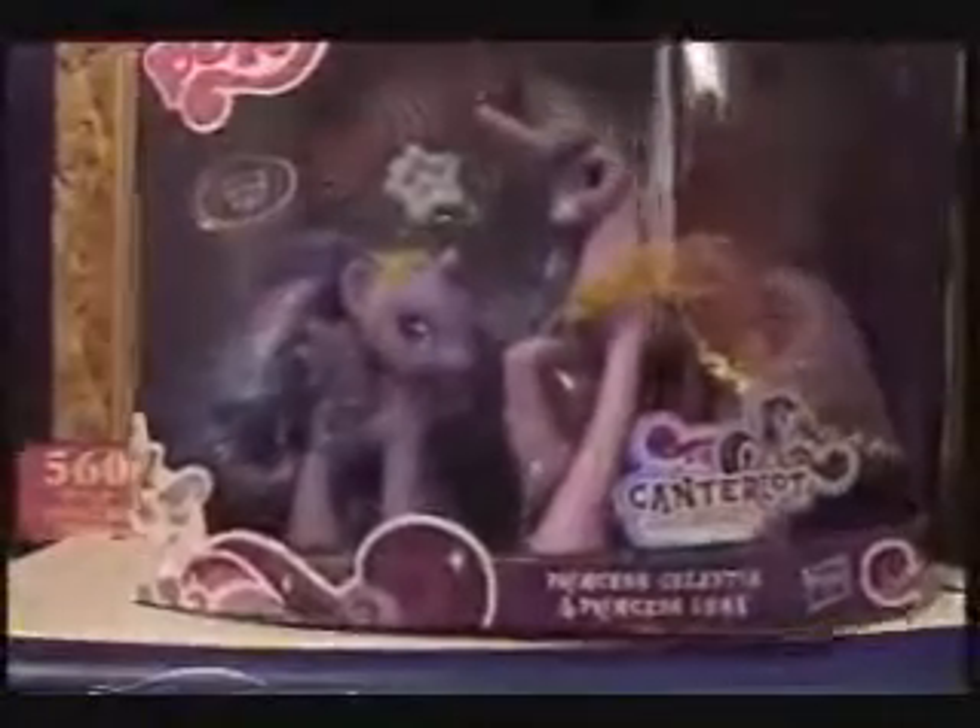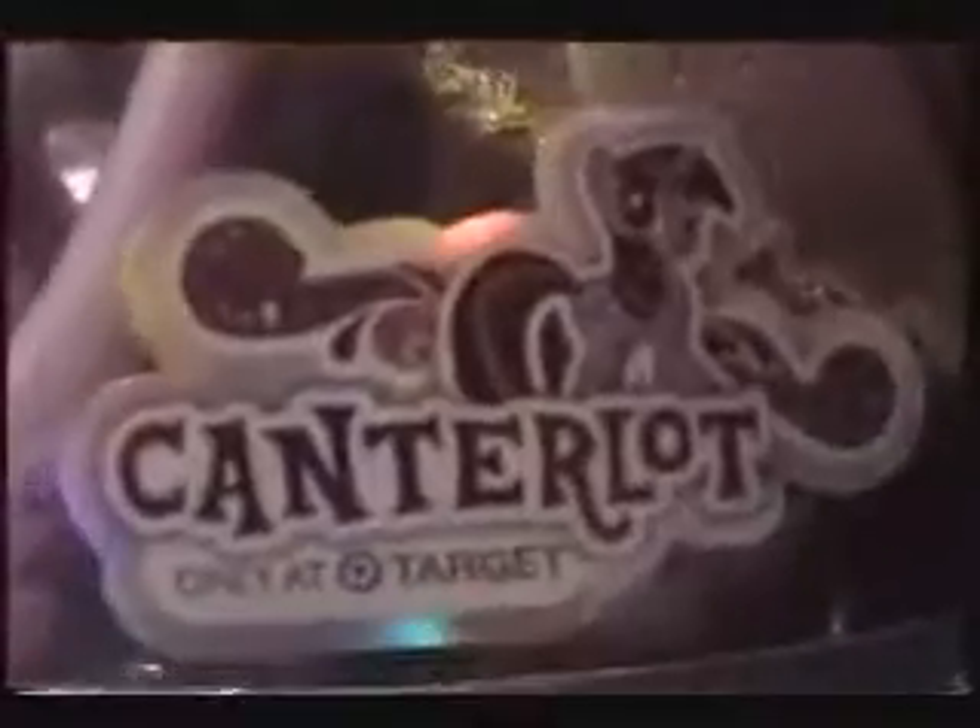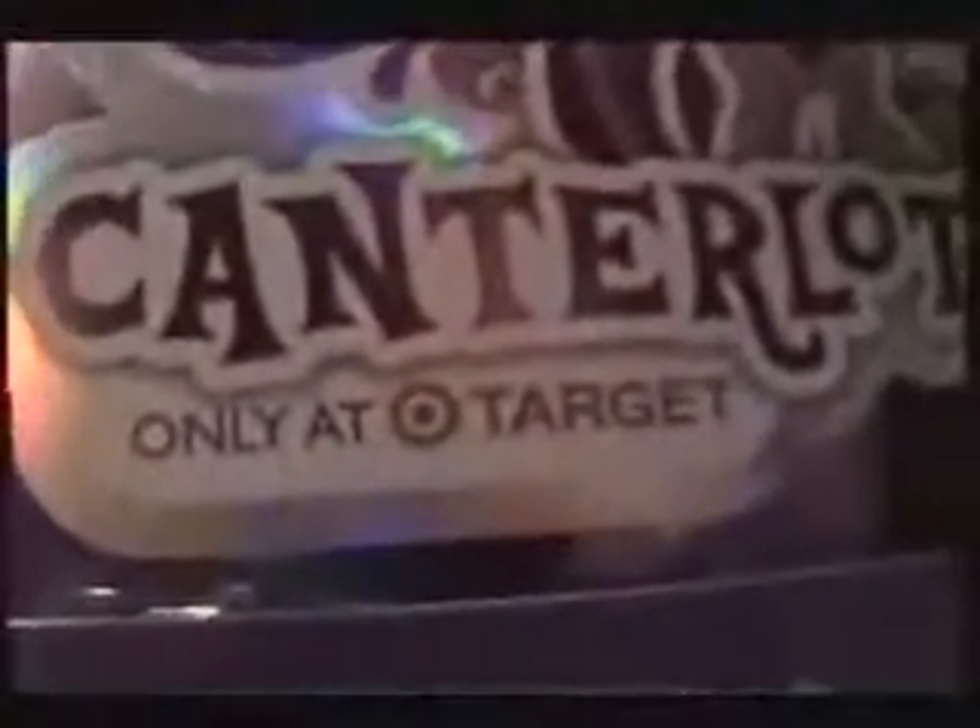Let's take a look at the package before we open it — which I already did. On the bottom here we have Princess Celestia and Princess Luna, Canterlot, only at Target. Right — I got it off Amazon, not Target. And then you have the special edition pony, referring to Luna. We have a pink Celestia — as many call her, Pinkestia, or Celestia, or Colestia — you take your pick.